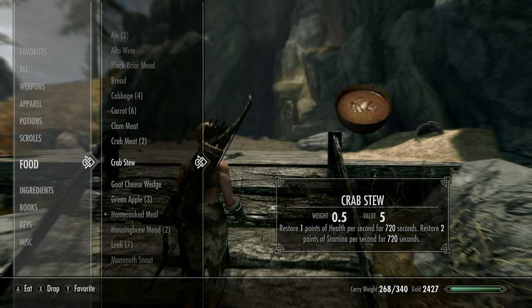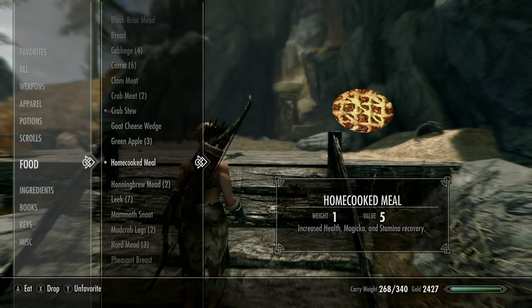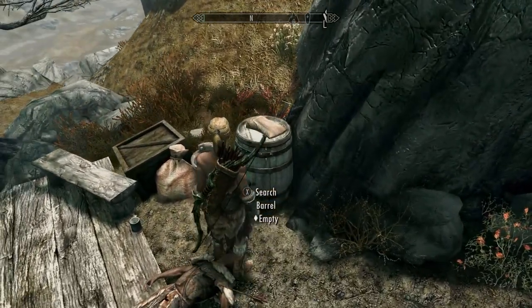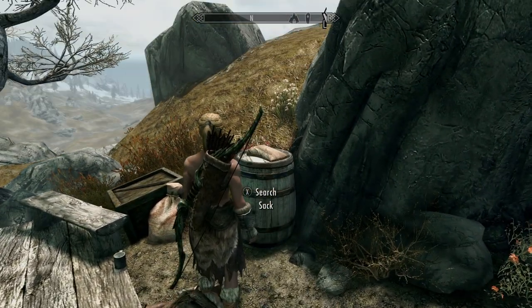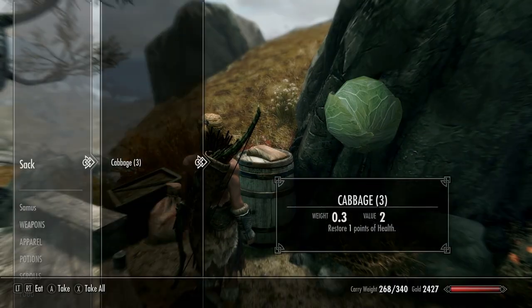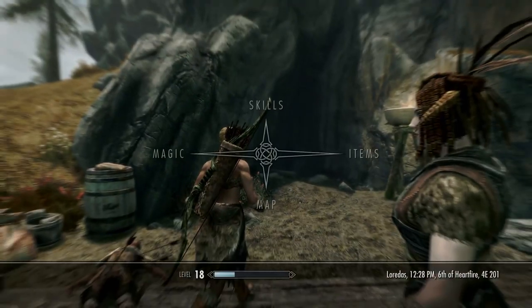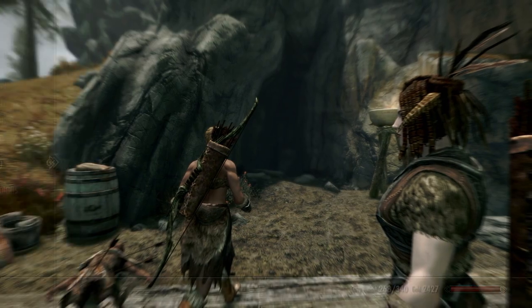The crab stew tells you straight up what it does, so I'm going to have to go into another menu to show you what the home-cooked meal is doing. Before getting into any big fight, always save that game. I always recommend putting a save down before you go into the dungeon, so I'm going to drop that hard save right now.